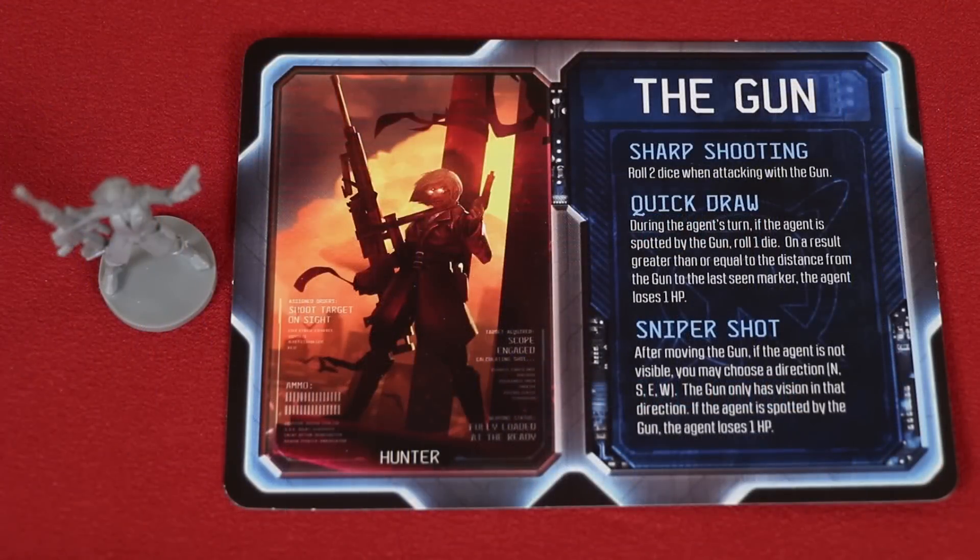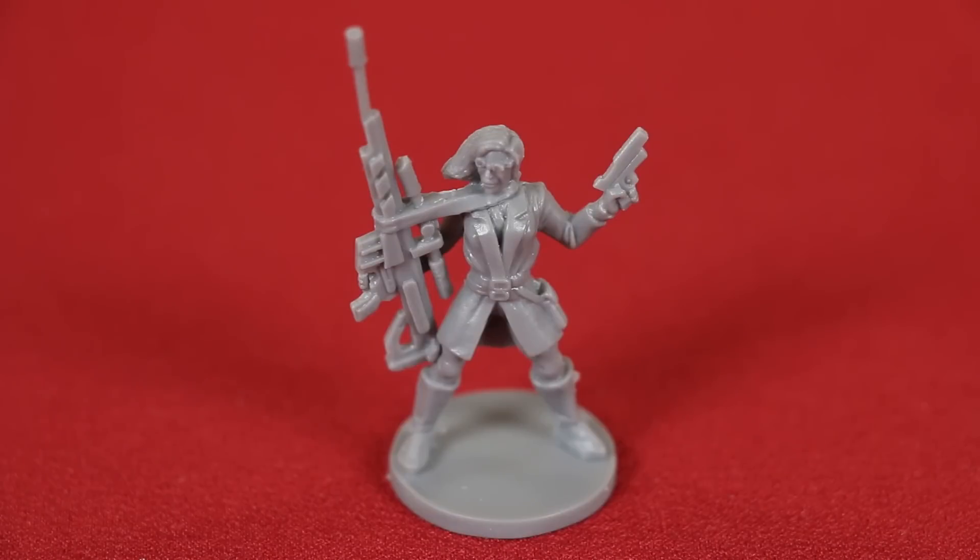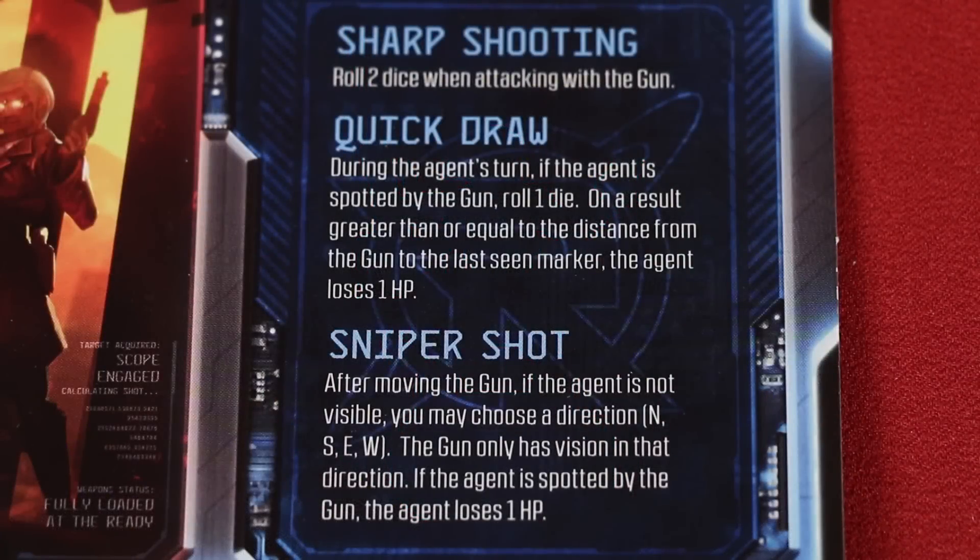And here we have your fourth option, The Gun, who rolls two dice, adding the values together when attacking, due to its Sharpshooter skill. With Quick Draw, if the gun spots the Agent during the Agent's turn, the gun rolls one die, and if the result is greater or equal to the distance from the gun to the last seen marker, the Agent is wounded. After moving with the gun, if the Agent is not visible, this Hunter player can activate the sniper's shot. The gun chooses a direction — north, south, east, or west — and may only see in that direction. However, if the Agent is spotted along that line, they automatically lose a hit point.